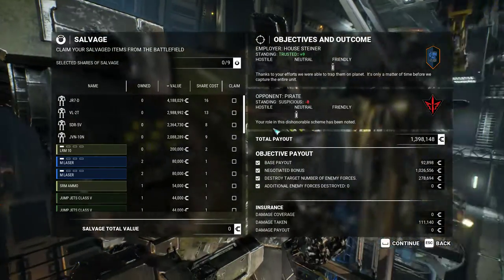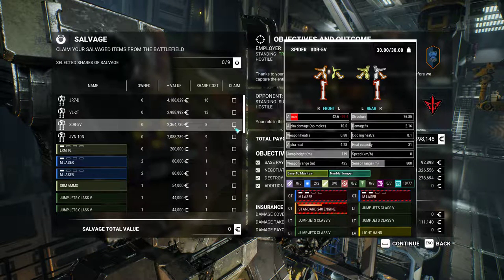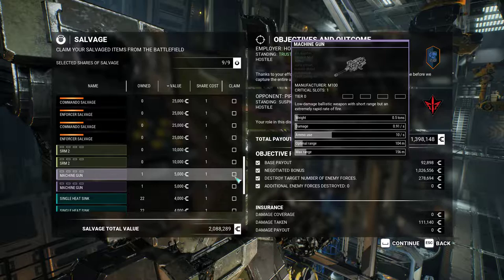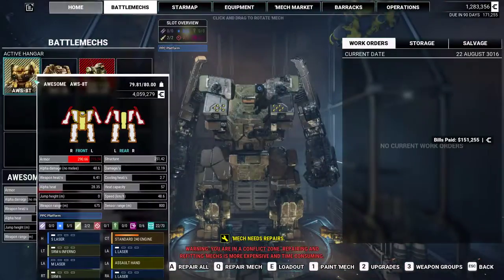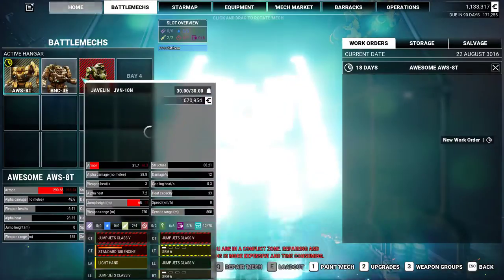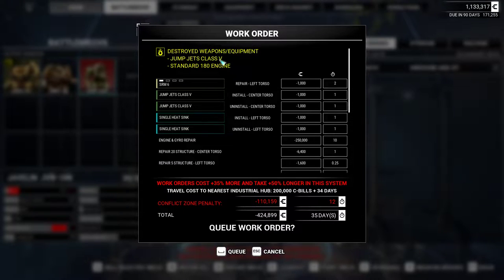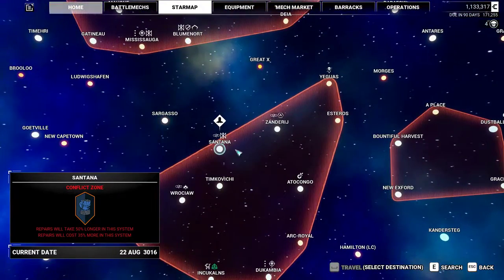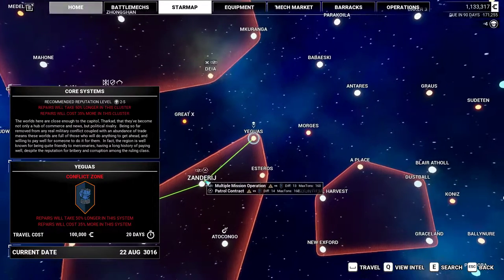We got nine salvage shares - nothing I really want. I'll just take the Javelin and sell it. I don't think that's worth our time. I don't know why I thought I was making four million because I'm clearly not. So we want to make our way here - maybe we should do one more mission on the way.